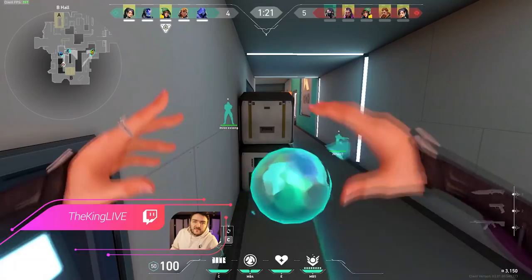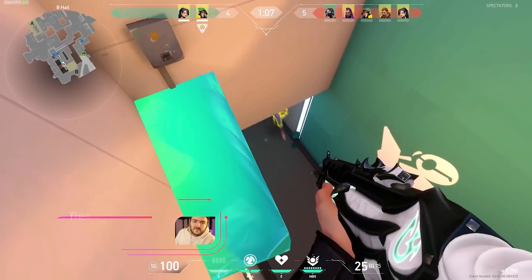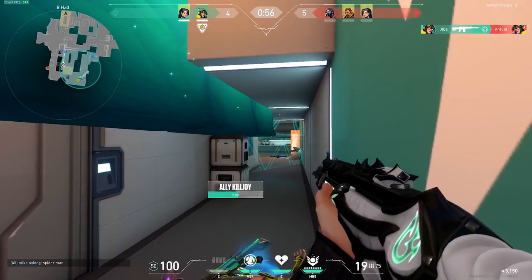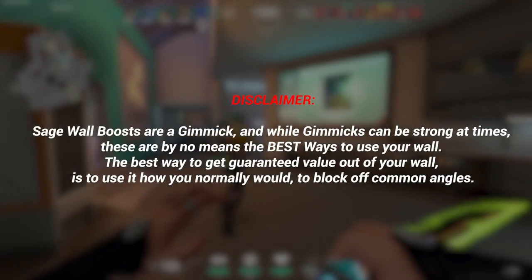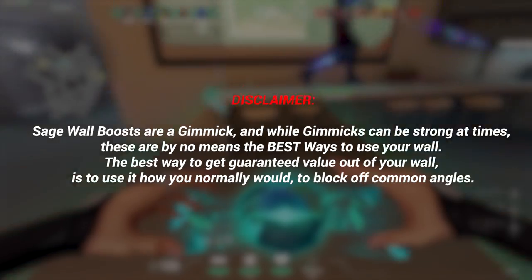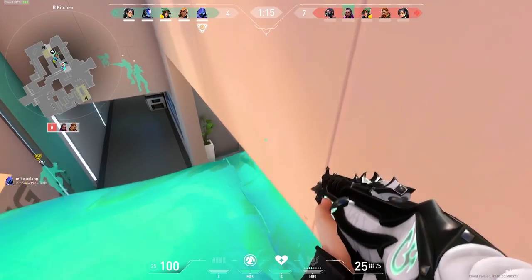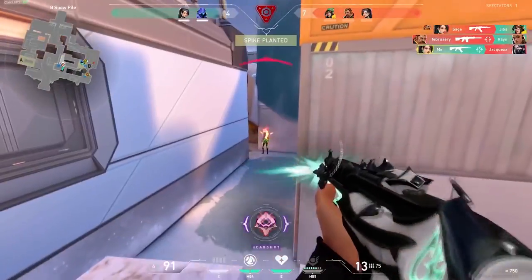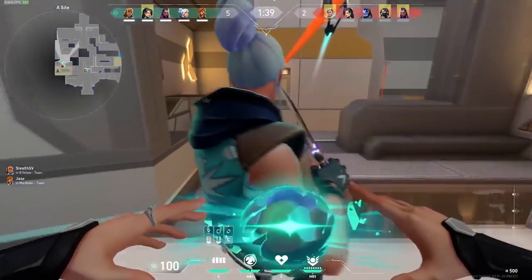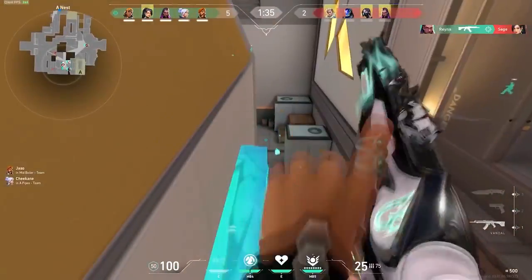That's why I spent all day piecing through his videos and practicing all of the best Sage wall boost locations to save you time. Sage wall boosts are not what you should be using your wall for most of the time. It's generally better to just wall off locations and use the wall for its intended purpose. Grim walls are fun, and this game isn't always about what's best — sometimes it's about what's fun.